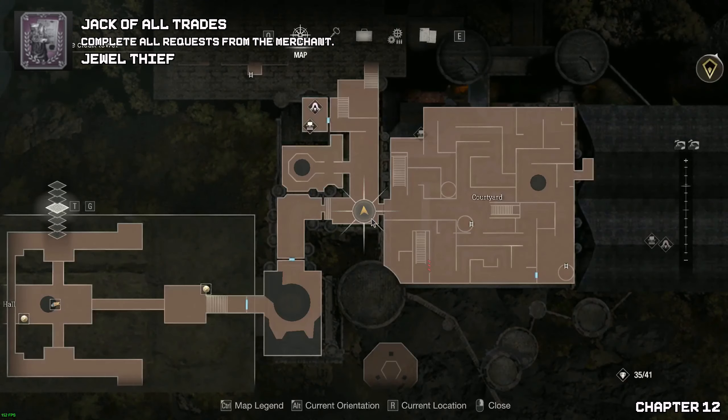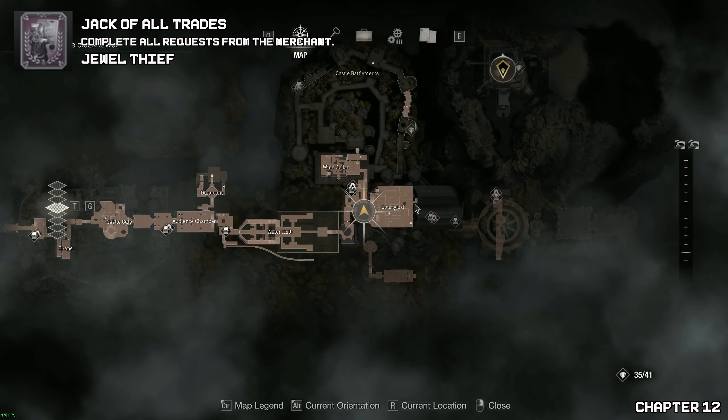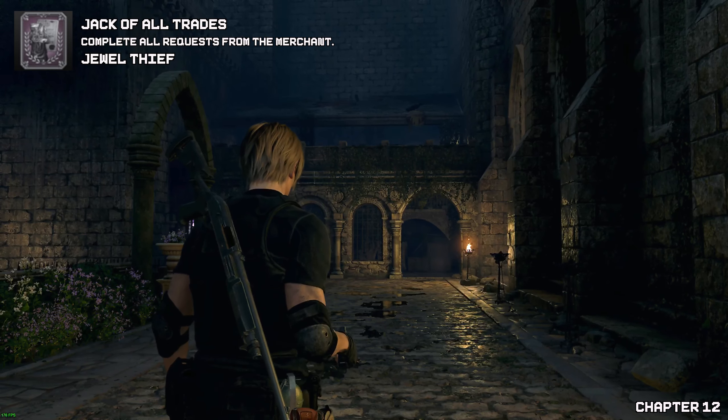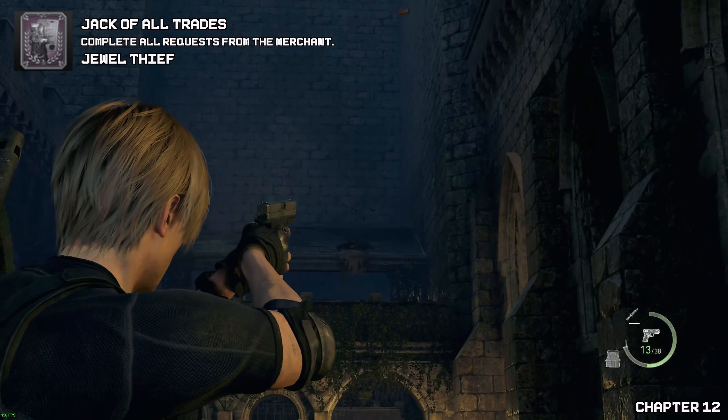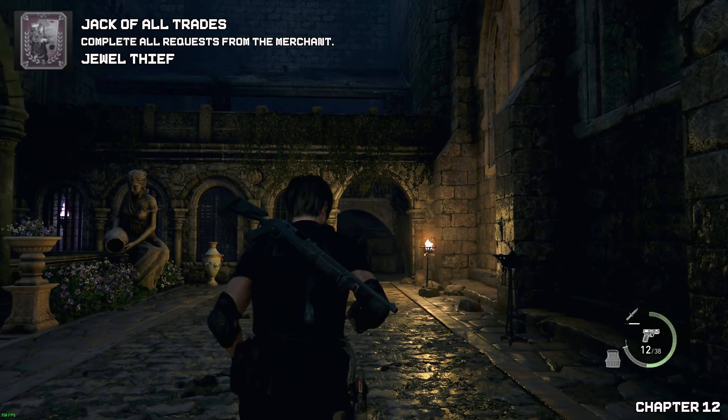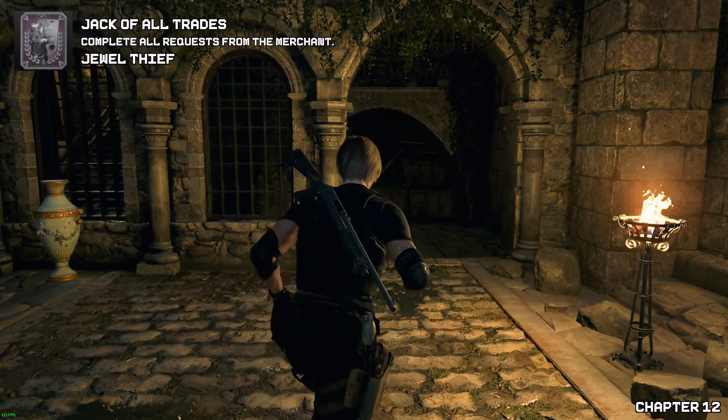We're now going to go a bit further back — go through the maze once again. Not really difficult, just go straight and go back to the other merchant. Right here, there will be a crow's nest containing your scratched emerald.